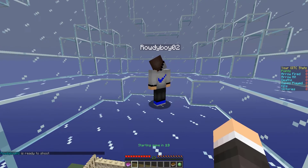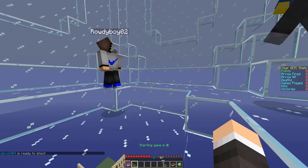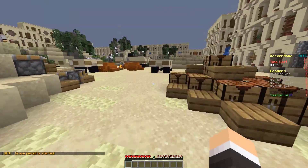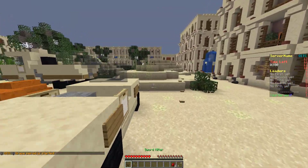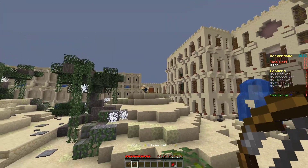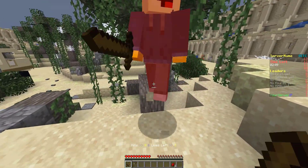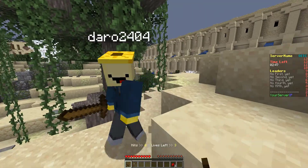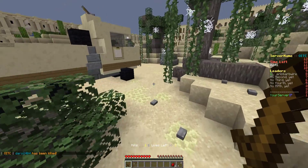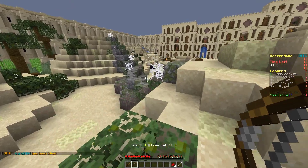We're here with Roddy and Daryl. The game is starting — there's a grace period so we can run around for a second. We have a sword and our bow. We shot at Daryl but he dodged it and we lost our arrow, so now we have to beat him with the sword. We got one kill and we are leading the leaderboard. There is a time limit of three minutes.